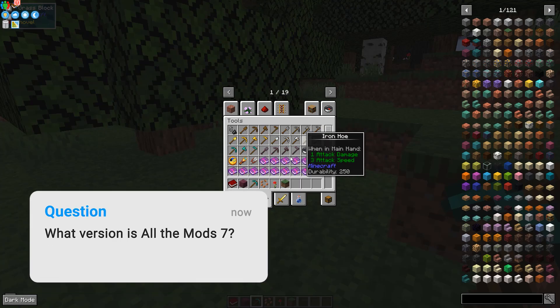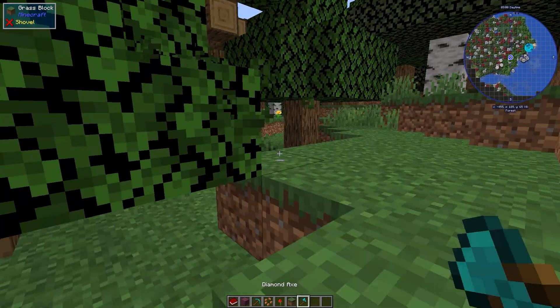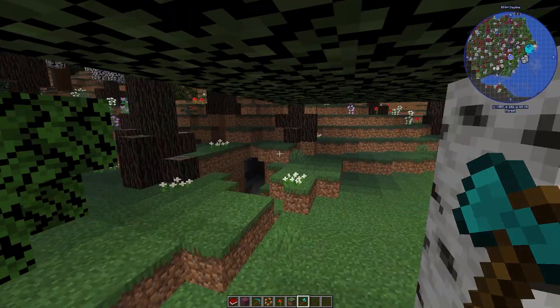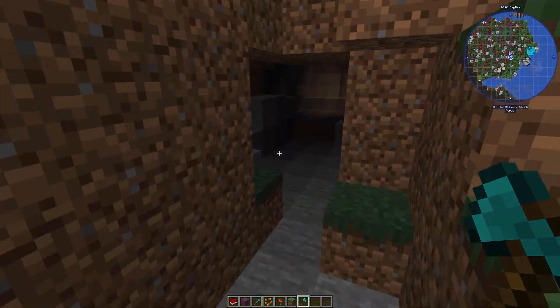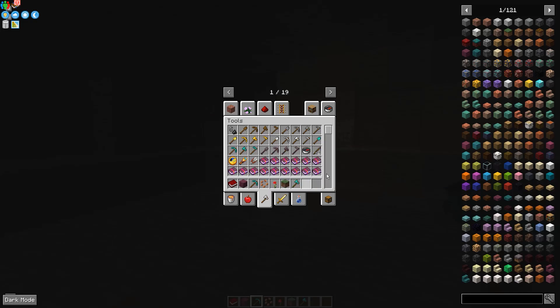The latest version of All the Mods 7 CurseForge modpack can be played on Minecraft 1.18. Previous releases, on the other hand, support older versions all the way down to 1.17. For whatever reason, if you still insist on playing older Minecraft, you should check out ATM 6, 5, or other versions.